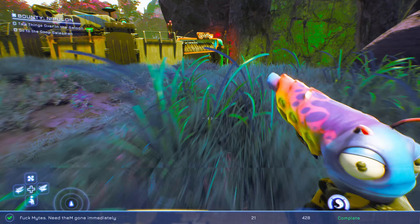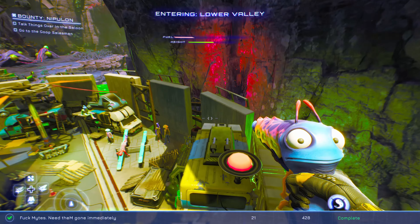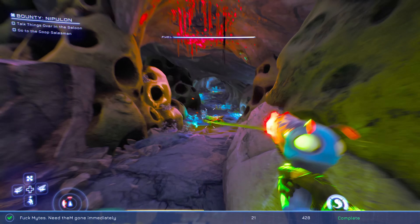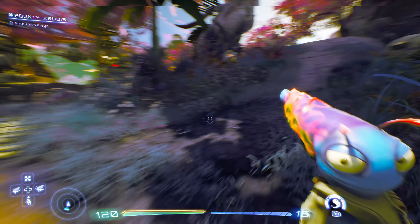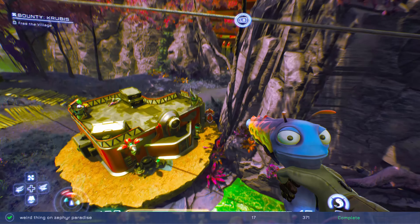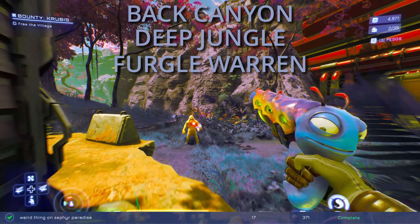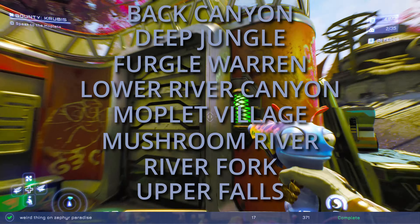For 480 mite kills on Zephyr Paradise, go to the upper valley and this cave system where you can farm about 20 at a time, then reload the last checkpoint and repeat. Discovering eight named locations in the Zephyr jungle or deep jungle will be done naturally during the Krubus bounty — the locations are Back Canyon, Deep Jungle, Fergal Warren, Lower River Canyon, Moplet Village, Mushroom River, River Fork, and Upper Falls.